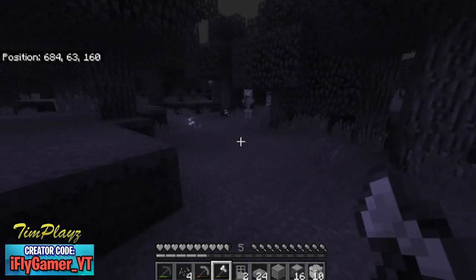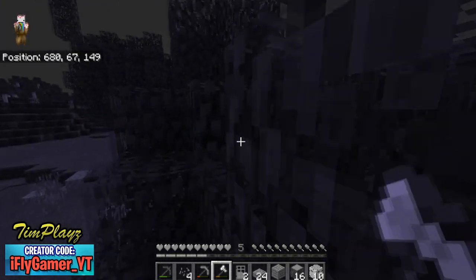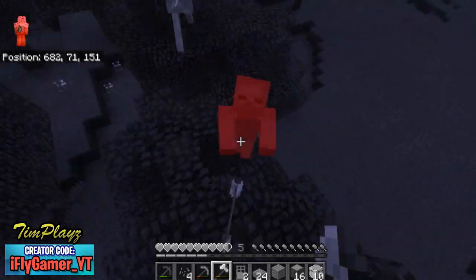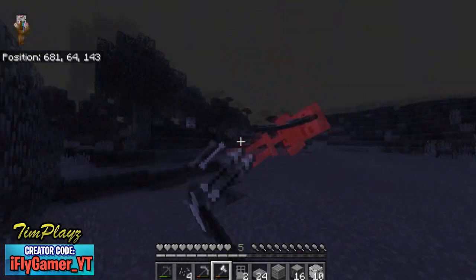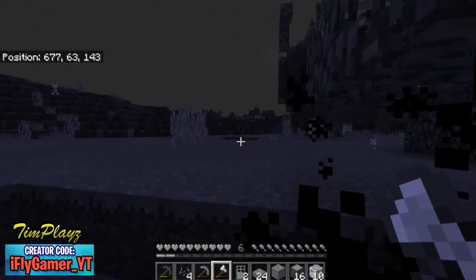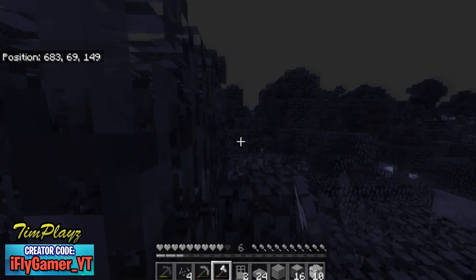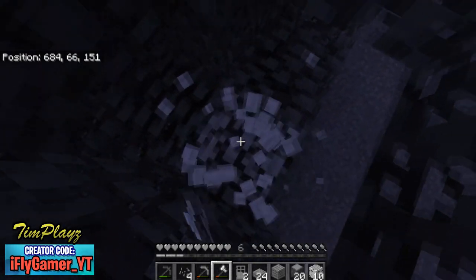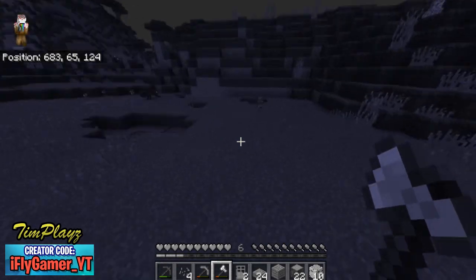I'm just trying to farm some wood and skeletons are already attacking me — I didn't even know it was nighttime because it looks the same all the time. There's already mobs surrounding me: skeletons coming up, zombies coming up. I'm fighting for my life out here. We killed the zombie — we're safe for now, but we gotta get more wood and sleep or we're gonna die.